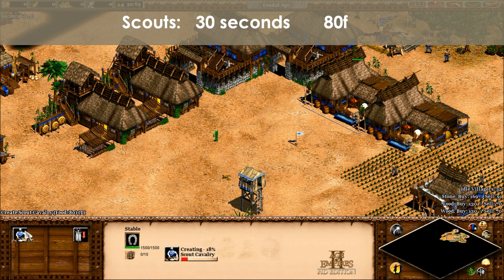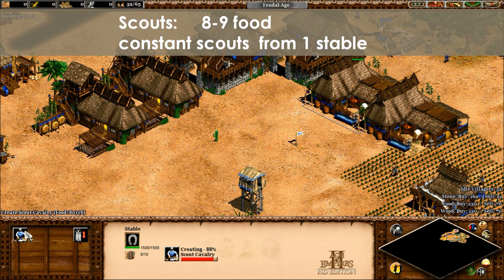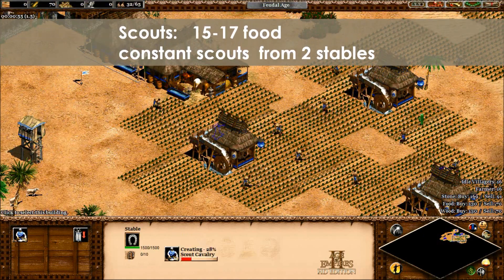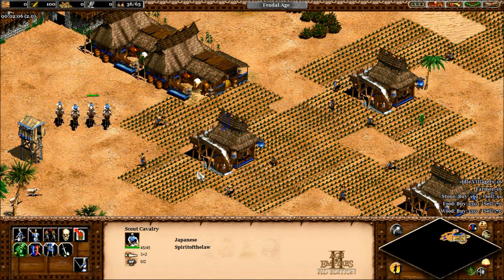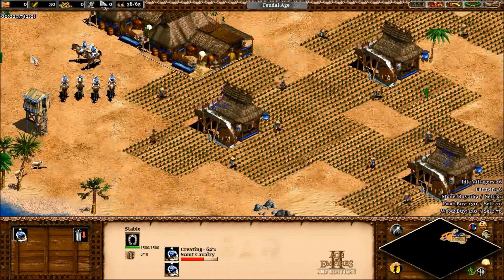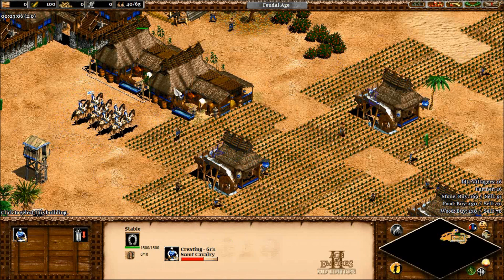Now let's take a look at sustaining scout cavalry production. Scouts take 30 seconds to build and cost 80 food, which is 160 food per minute per stable. That's between 7.3 and 8.1 farmers per stable, and double stables making scouts therefore require 15 to 17 farmers. That's a lot of food, and bear in mind you need more if you want to keep making villagers and advance. This is probably part of the reason why you might see early scouts in feudal and then a transition into archers, so that you can actually save up food to advance. After 10 scouts, you've already invested the total amount of food needed to advance to the castle age — if you're going scout cavalry, you better make them count.